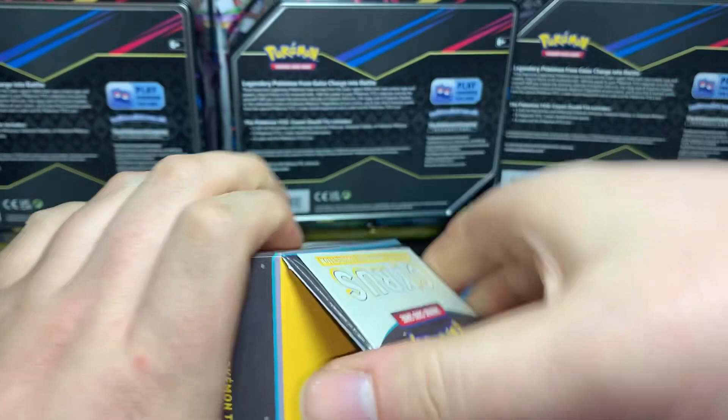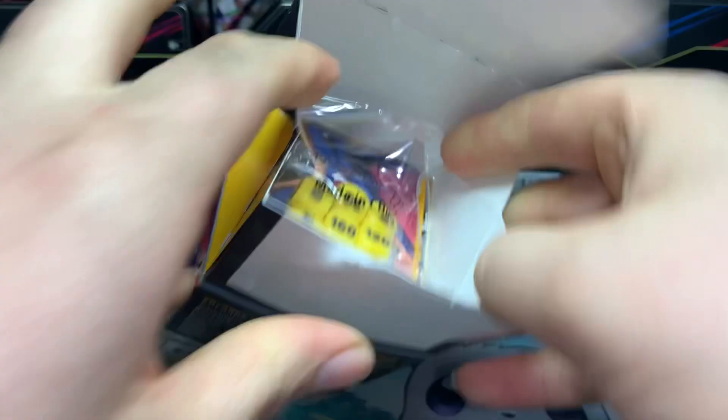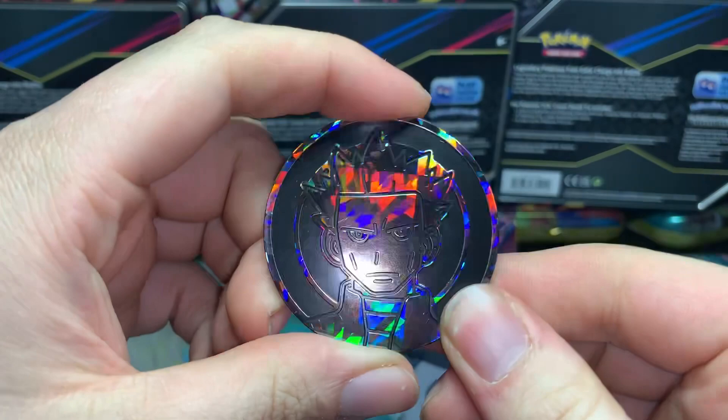Let's go ahead and open this up — not rip it open, because you can just open it from this little bit here. Cool! So we have some yellow damage counters, and here is our Cyrus coin — that's pretty big and really cool looking. And over here are the sleeves.